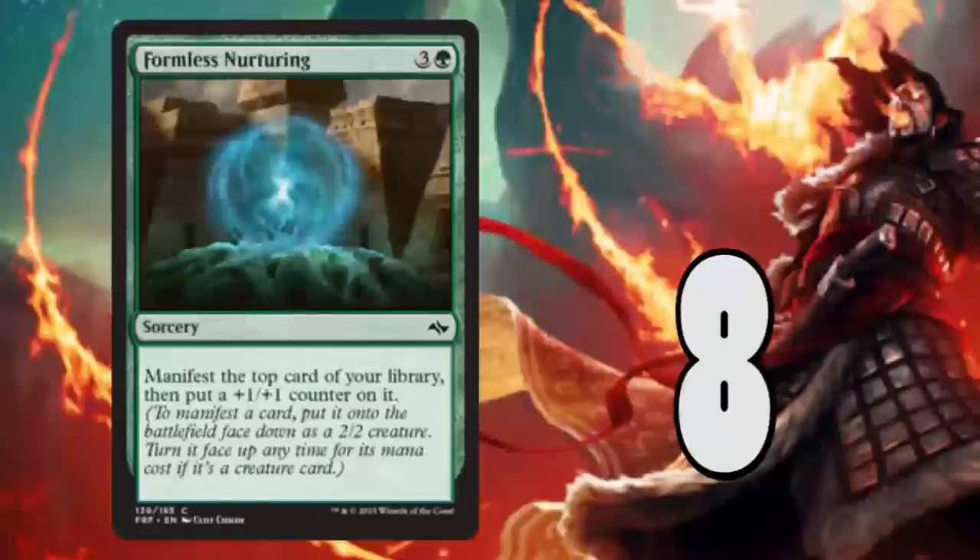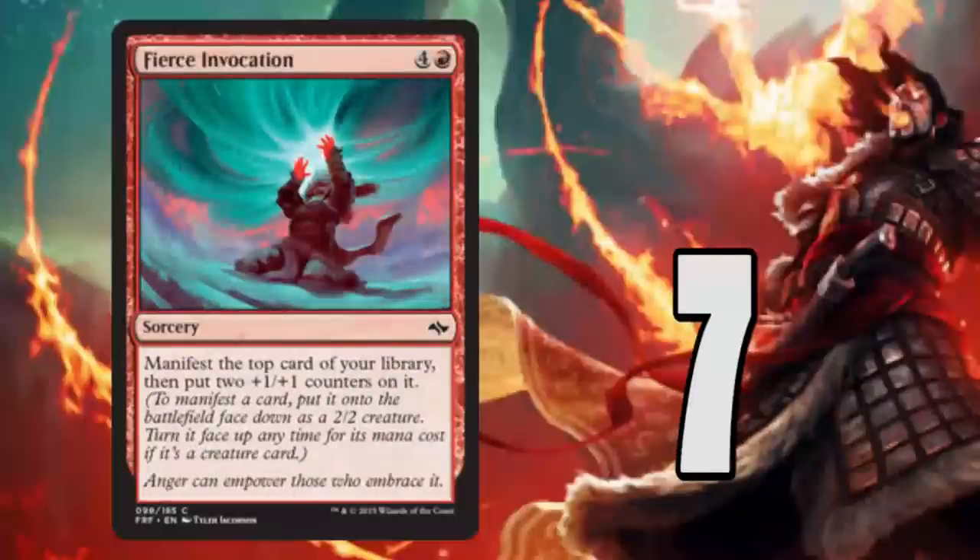Number 8 and number 7: Formless Nurturing and Fierce Invocation. A 3/3 for four and a 4/4 for five — those are pretty solid in limited gameplay. The fact that these cards can also become other creatures is very significant; when they flip they have +1 counters on them and can deal extra damage. It puts a lot of pressure on your opponent to guess when you attack your 4/4 into their 4/4 whether you're going to flip your card.